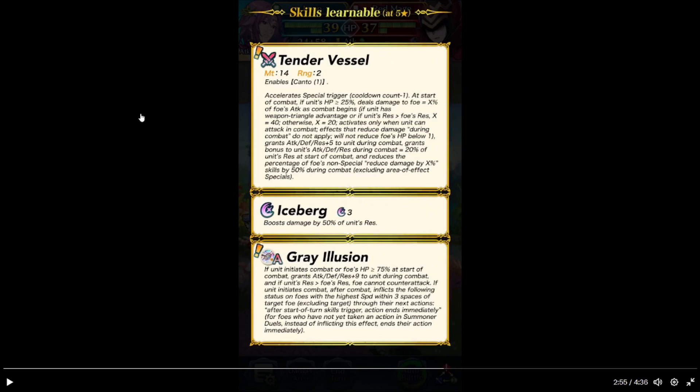Active only when they can't attack in combat. Effects that reduce damage during combat do not apply — same as with Celina. Grants attack and defense plus 5 during combat. Plus bonus equal to 20% of their stats at the start of combat. And reduces foe's non-special reduce damage by 50% during combat, excluding their specials. X boost — boosts damage by 50% of their res. Great Illusion — if they initiate combat or foe's HP is 75% or above at the start of combat, grants attack and defense plus 7 during combat.